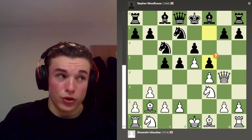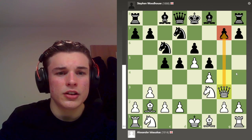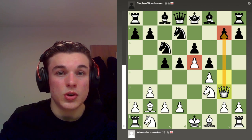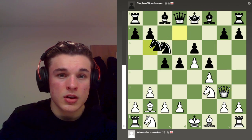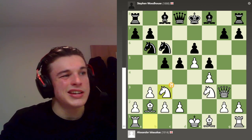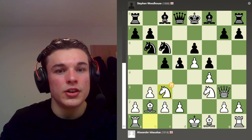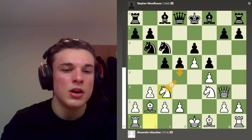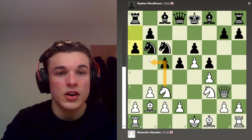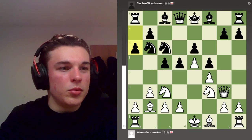He goes f5, en passant is not forced, and I go Qg3, just maintaining eyes on the pawn on g7. Kind of saying what are you going to do - you've just locked this pawn here forever, and you can't move your bishop. He goes Nb6, just transferring pieces over to the queen side because he can't play on the king side. I go Nc3, which isn't the best move - Na3 is better. The issue with Nc3 is that d4 is always on the cards for black with a tempo. My opponent plays a6 to stop my knight from coming to b5. But it's not the end of the world, it's just an inaccuracy.